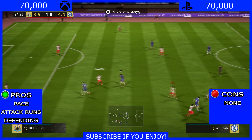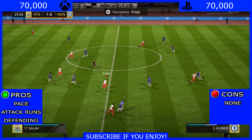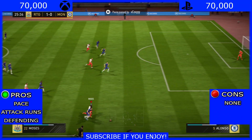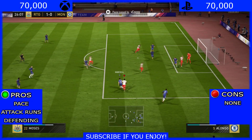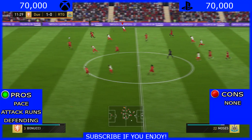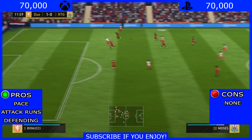A few one-twos, gets it to Salah, puts a lovely ball through — yeah, he goes through the defender using his physical again, brings it in, and then eventually does get tackled. But that defending was brilliant, and there was a fantastic run afterwards as well.